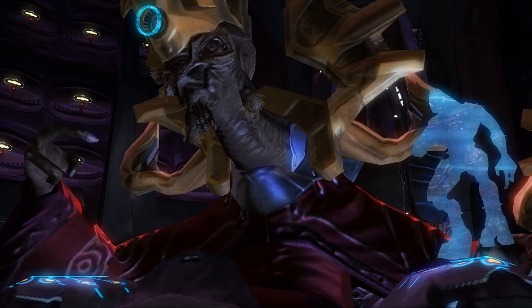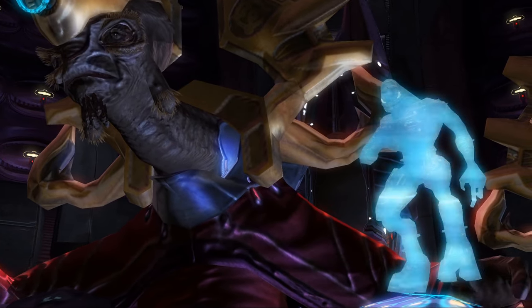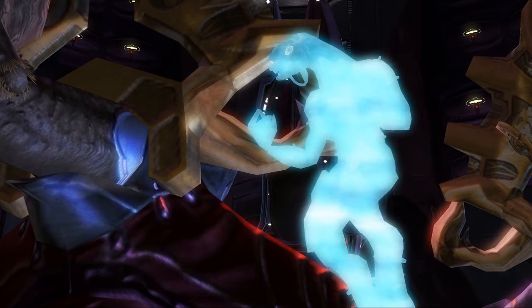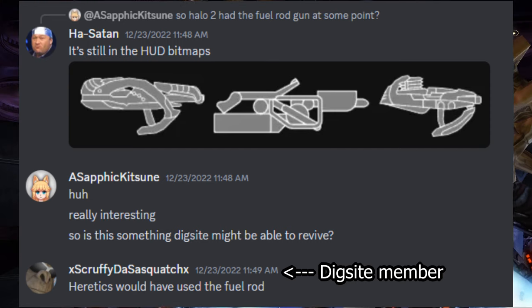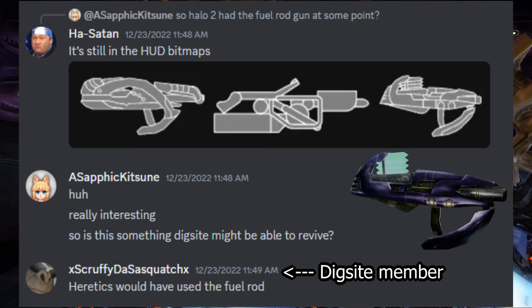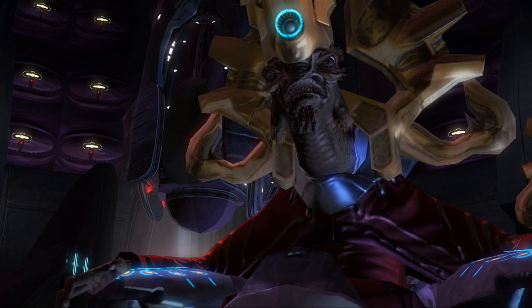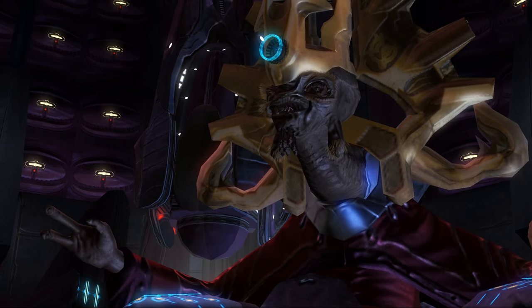If only the Arbiter realized they were right before taking out the heretic leader. That reminded me that it was also stated that the heretic faction in Halo 2 was supposed to have a unique weapon — the Halo CE fuel rod cannon, called the flat cannon in that game. It behaves quite differently and would be older technology in Halo 2, which would further reinforce that the heretics were just scraping up anything they could find and repurposing the armor they had previously.